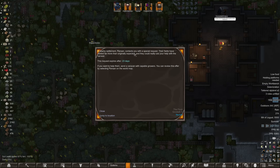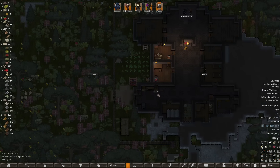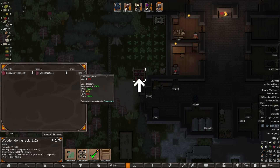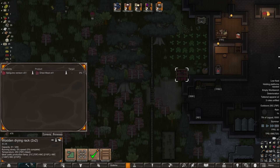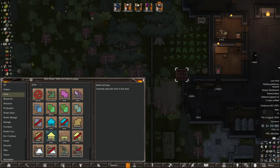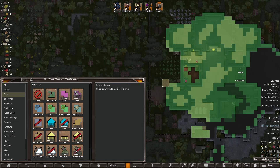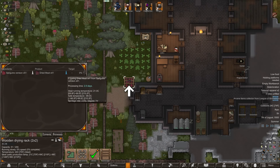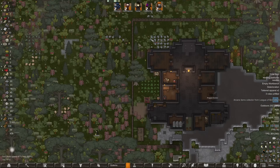Nearby settlement Pansan wants a caravan with capable growers — we don't have those. The drying rack won't dry well while it's raining — rain brings it down to zero percent. Can we put a roof on it? If we extend a roof over it that might allow us to dry the meat. An arcane items collector has arrived. What is a behemoth? A forsaken creature that apparently lives in the outer star belts.